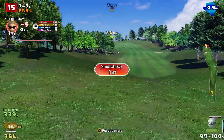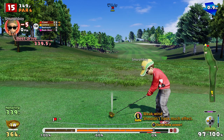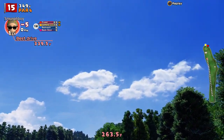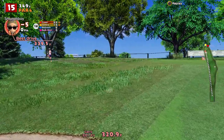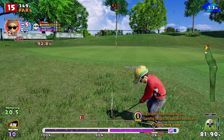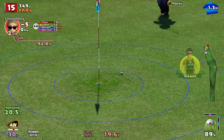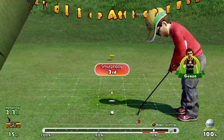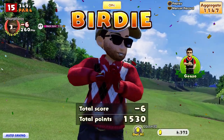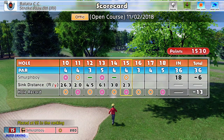Hole 15 — another drivable one. All about getting it up and getting it stopped. Might try a tiny bit of shape on this one — just bend it a little bit, trying to keep that bunker out of play. That's lucky. Not a great shot. 20 yards to go. Need a good little pitch and run here. Get it close — that'll do. It's a three-foot, dead straight birdie putt. That's six under — I think 13 under is out of range at this point.